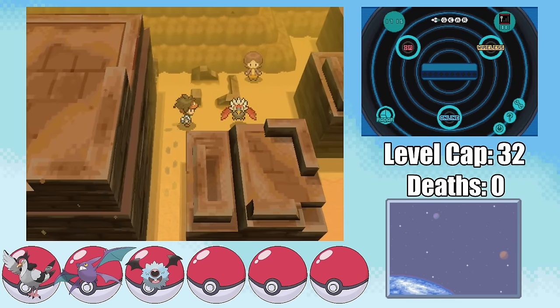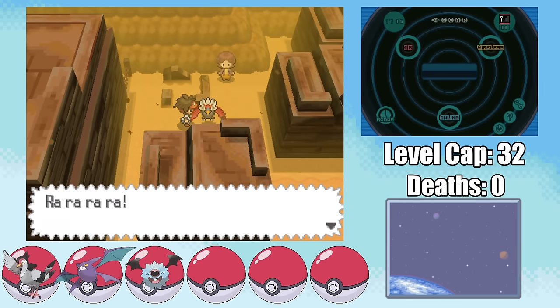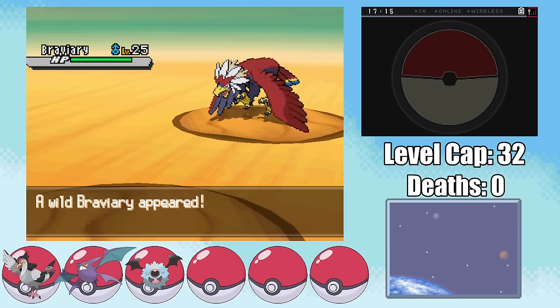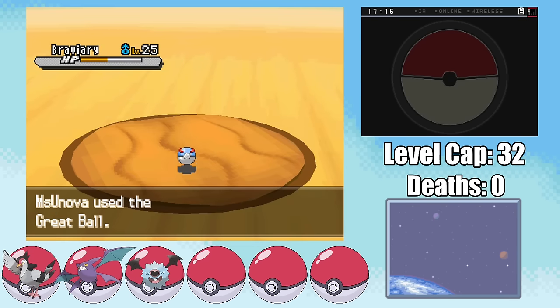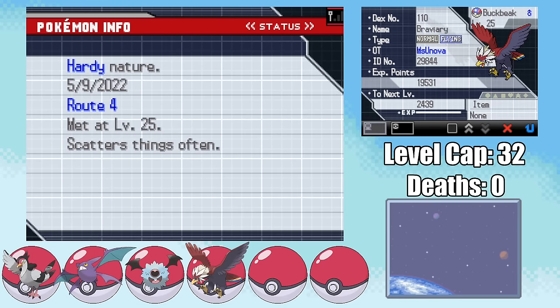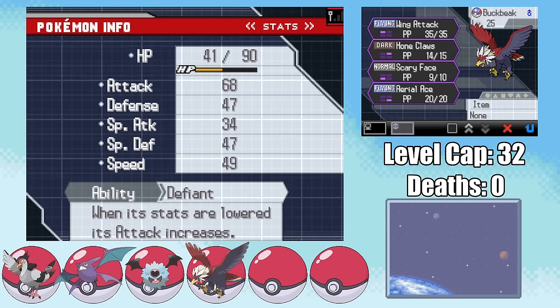Continuing our journey towards Nimbasa City, we make our way to Route 4, where on Mondays in White 2 we can actually find Braviary. This Freedom, Love, and Bird doesn't just have amazing stats, but it normally evolves at level 54, which means this is one of the only chances we might get to use it ever in a playthrough. I name it Buckbeak, and with a Jolly nature it's a very welcome addition to the team, since our next upcoming fight is gonna be a tricky one.